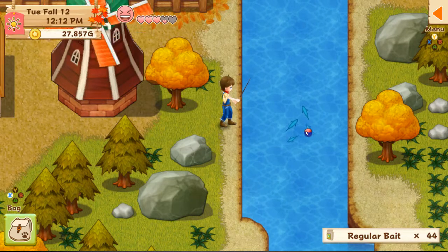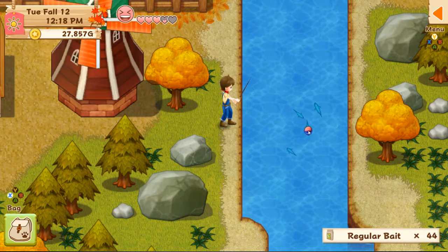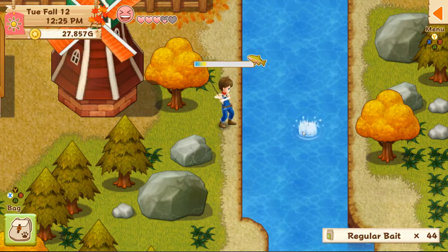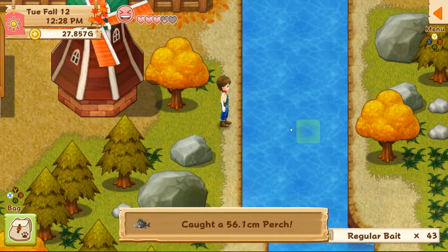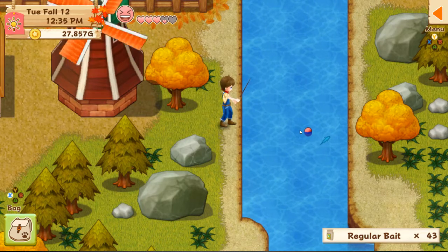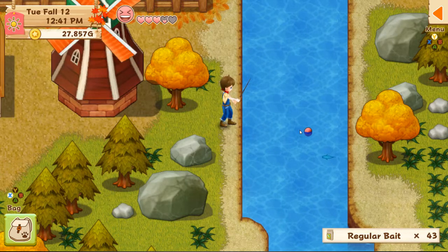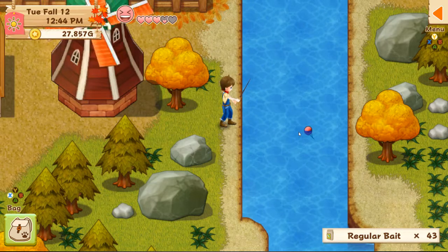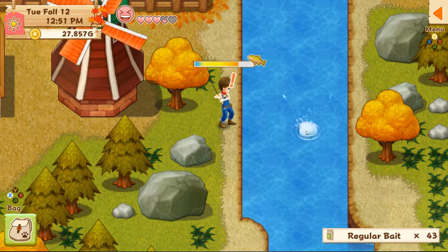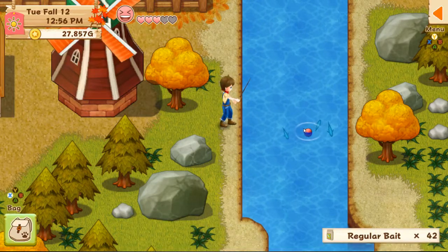I could have upgraded my fishing pole but I'm going to get my other tools upgraded first. I need to go talk to Nova — I believe that's the one I'm going to court. I need to ask her to go to the festival. I can't forget to do that today. I seem to forget a lot sometimes, but this is a relaxing game — I don't need to worry about a whole lot.